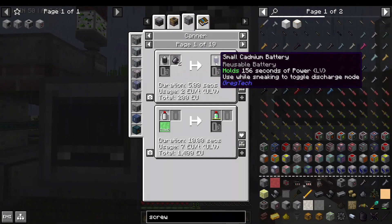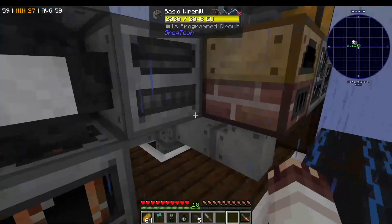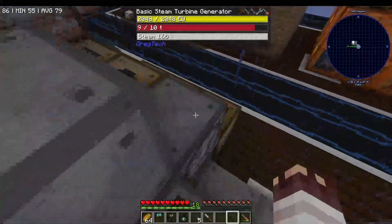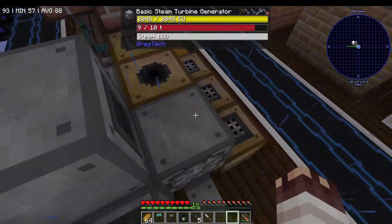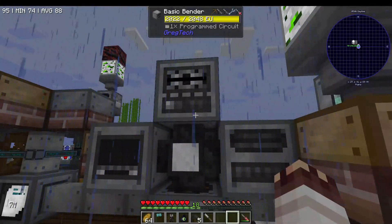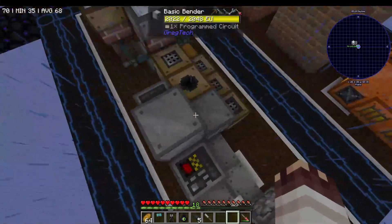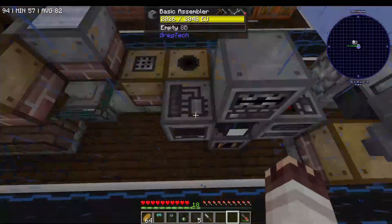The canner will allow us to create reusable batteries, which we can put into a battery buffer in order to fill up the battery buffer with power using only one steam turbine generator, and then use that battery buffer to power all four of these machines at the same time, so we can run multiple machines at once. The reason this is a good idea is because we're not actually always using this machine processing area.